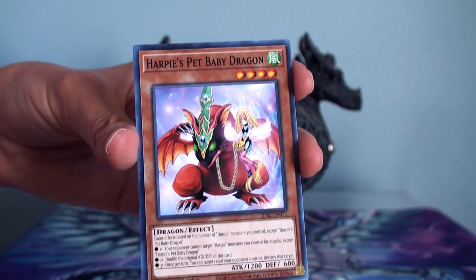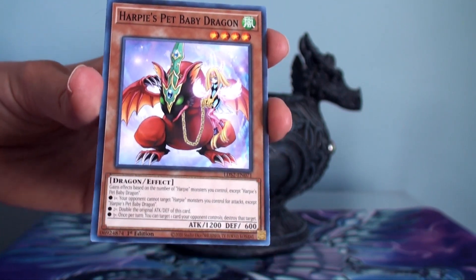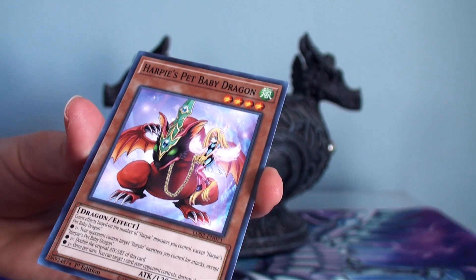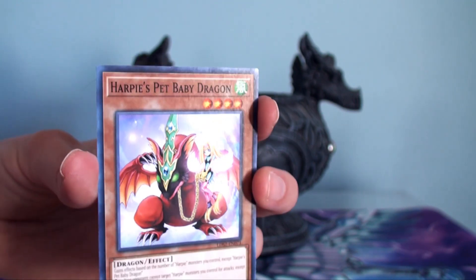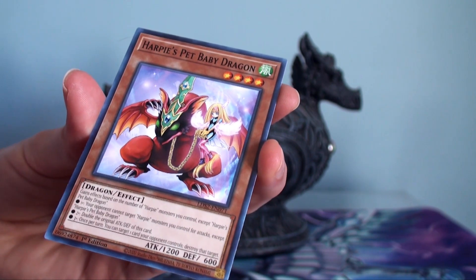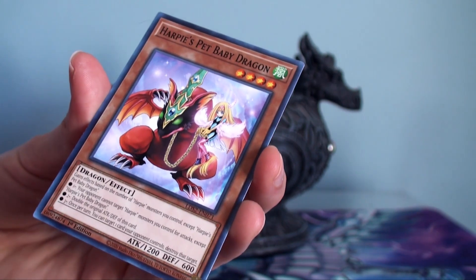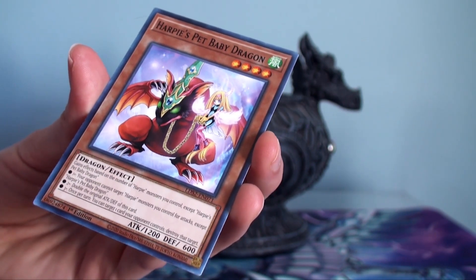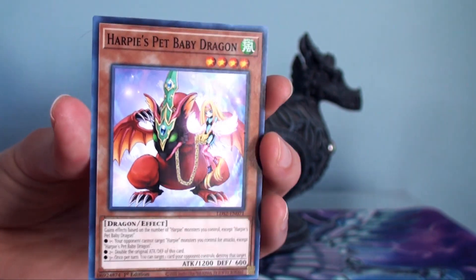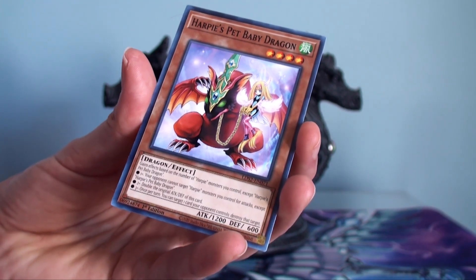I think that would make this card a lot stronger and more interesting to play, especially in a Harpy theme deck with their pet dragons. If you have one Harpy, your opponent cannot target Harpy monsters you control for attacks except this one. If there are two Harpies, you can double the original attack and defense of this card, turning it into a 2400 attacker. If there are three or more, once per turn you can target one card your opponent controls and destroy it. You can actually gain all these effects cumulatively.